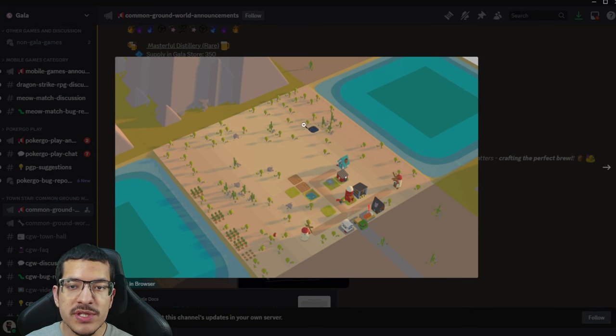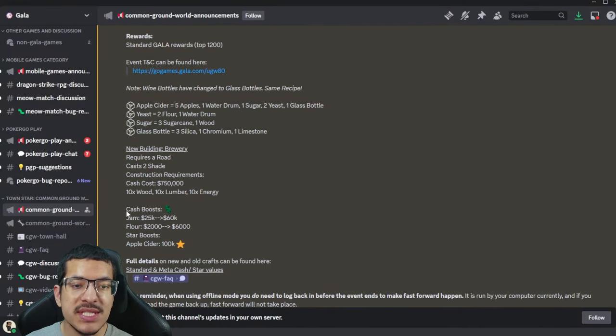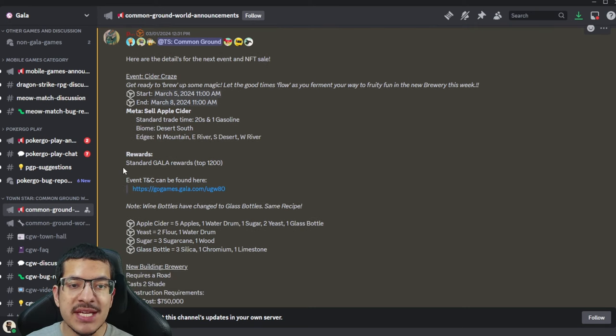They've provided us with an image of the starter town. It comes with an oil seep, two windmills, a silo, a storehouse, two wheat fields, and a couple of tree farms. Basically you can get started by making some flour with this setup, which is convenient because the cash boost is jam and flour — flour especially being tripled in cash from two thousand to six thousand each. So flour will be a great choice to sell in order to gather up all the cash you need to finish your design.